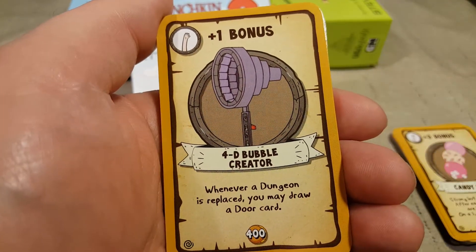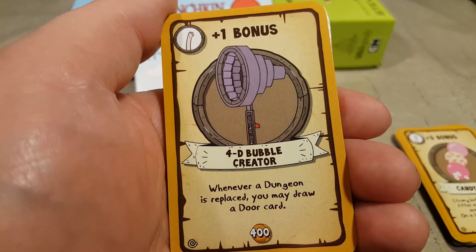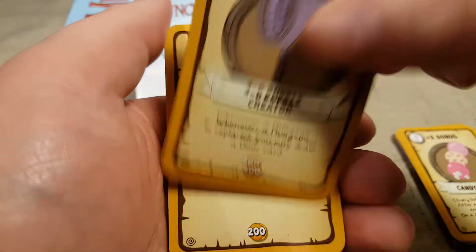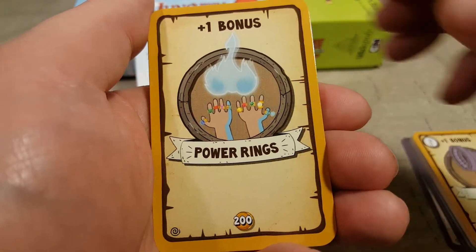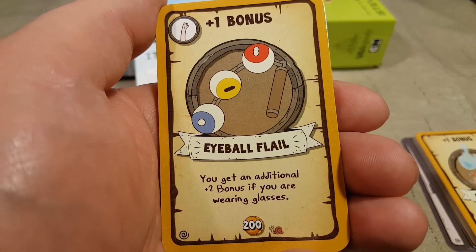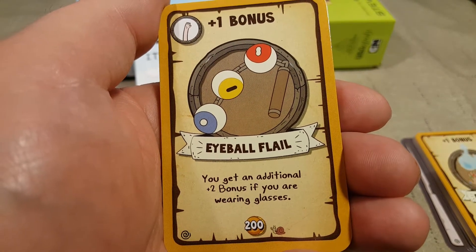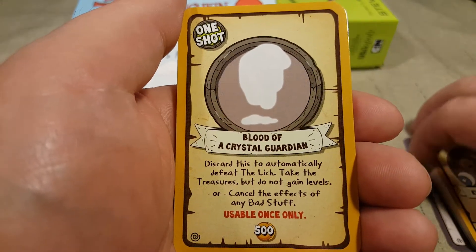Plus one bonus, plus four — D bubble creator. Whenever a dungeon is replaced, you may draw a door card. Plus one bonus power rings. Plus one bonus eyeball flail — you get an additional plus two bonus if you are wearing glasses. Oh, I wear glasses — yay!